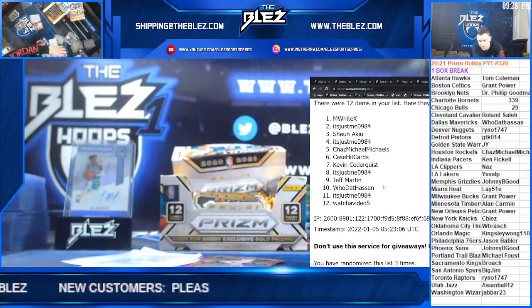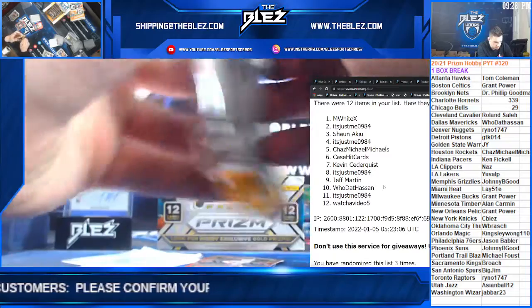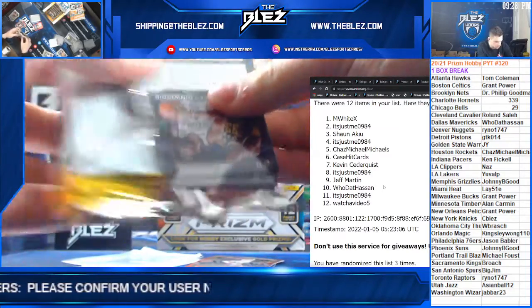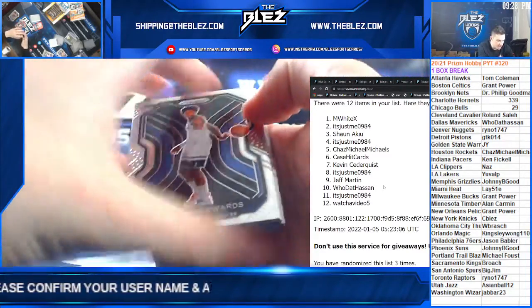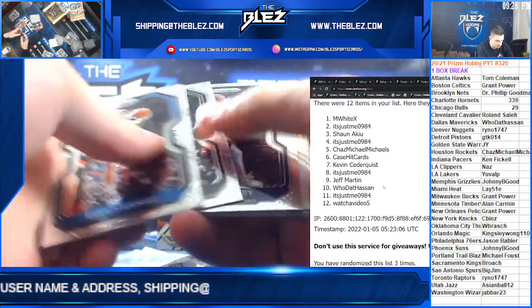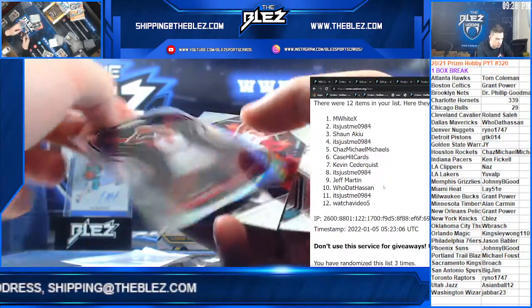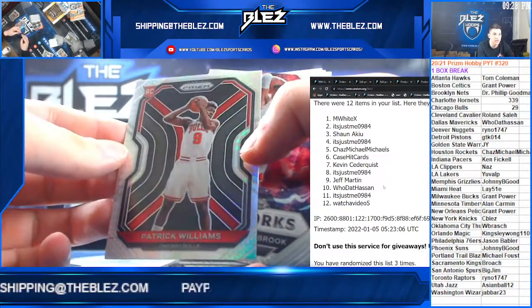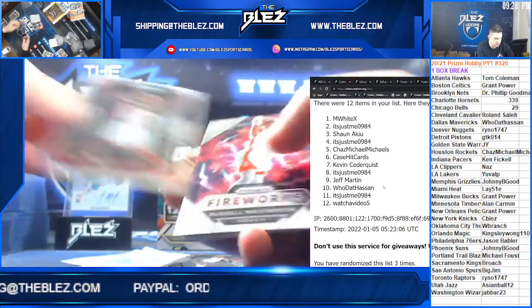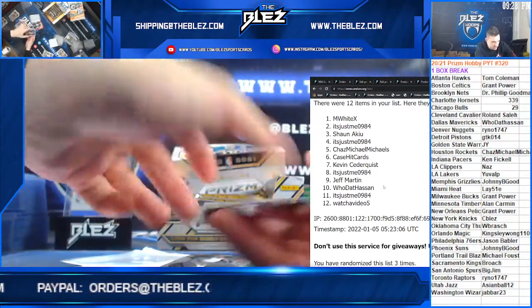Pack 7. Ant-Man base rookie, Minnesota. Bambry Silver, Patrick Williams Hyper rookie — for Cedarquist. That's a concept.